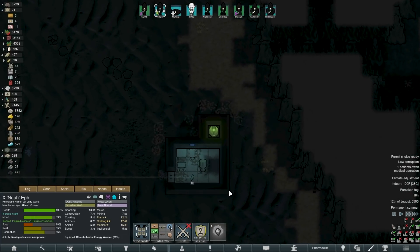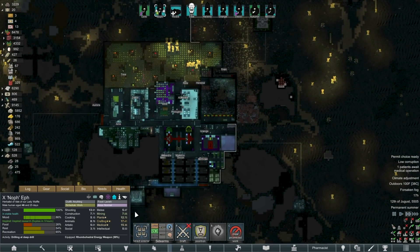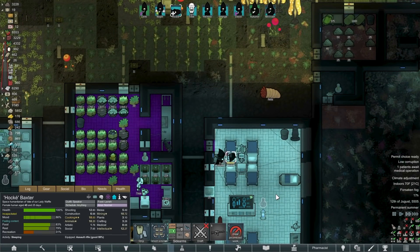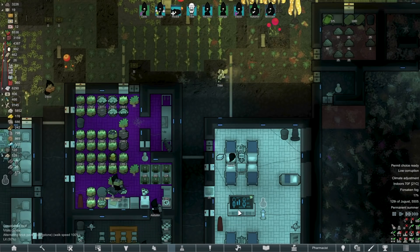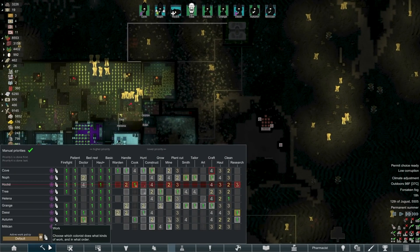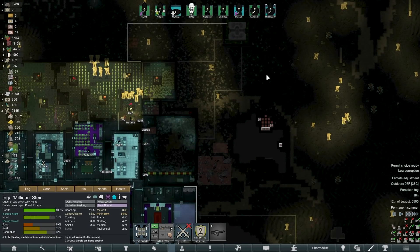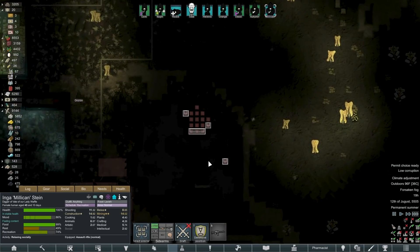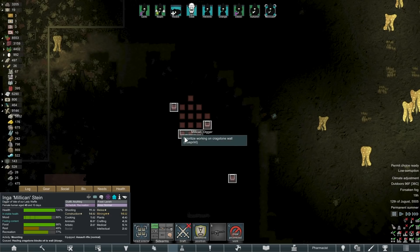You're coming all the way down here to make an advanced component — I have a better idea, why don't you come drill for a little bit? You're not even that good at mining. Well actually you are — it's a seven. My constructors at the moment are Cove and Milliken. After you finish your meal, relaxing socially? Well how about you come build some of these — I really need these done.